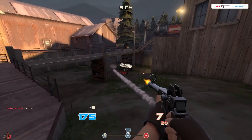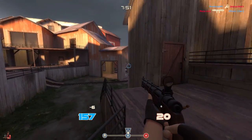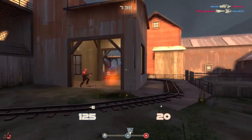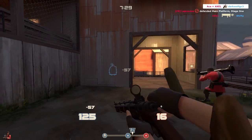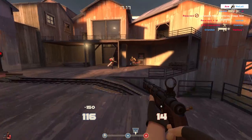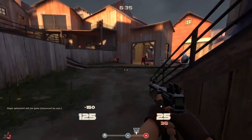Damage-wise, ammo-wise, or hitscan-wise there's no difference between the stock sniper rifle and the Bazaar Bargain — they're basically the same weapon besides the charge rate. With zero heads, the Bazaar Bargain takes about 5.26 seconds for a full charge. At the maximum of seven heads, you get a 50% increased charge rate compared to stock, bringing it down to 1.3 seconds, which is insanely fast.